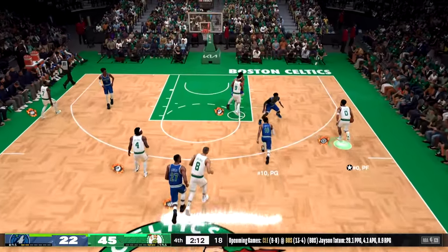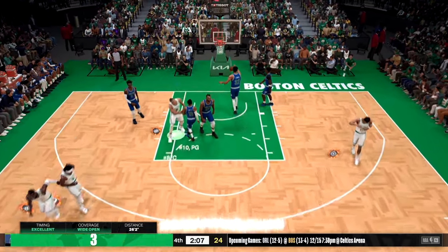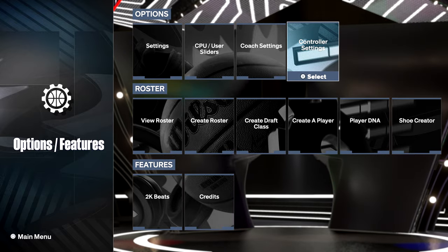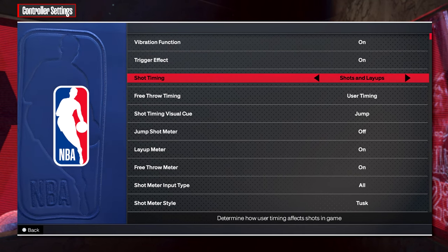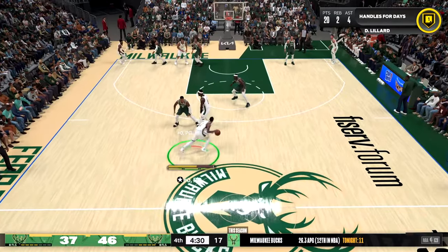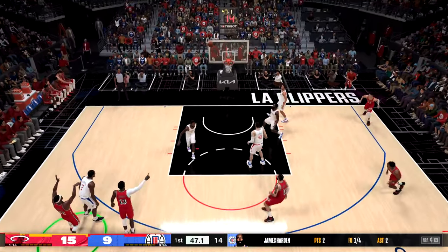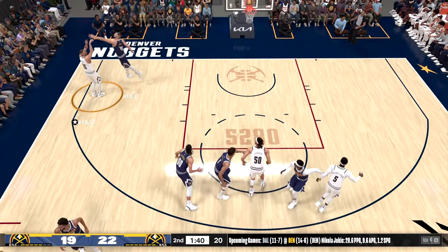Take somebody like Jrue Holiday — he shoots very fast regardless, so it's always going to look super fast when shooting with him. Now, if you want to strictly focus on your shot timing visual cue, you can turn your shot meter off by going into options, then controller settings, and down to shot meter. If you're used to staring at the meter this will be tough at first, but will help you in the long run if you want to get used to your jumper and the visual cue set in your settings. Be aware that the more tired your player gets, or if you're taking heavily contested shots, it can throw your visual cue timing all off.